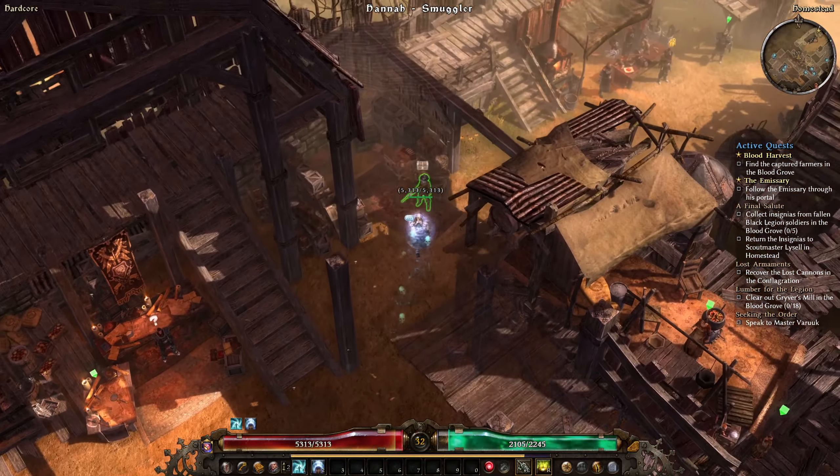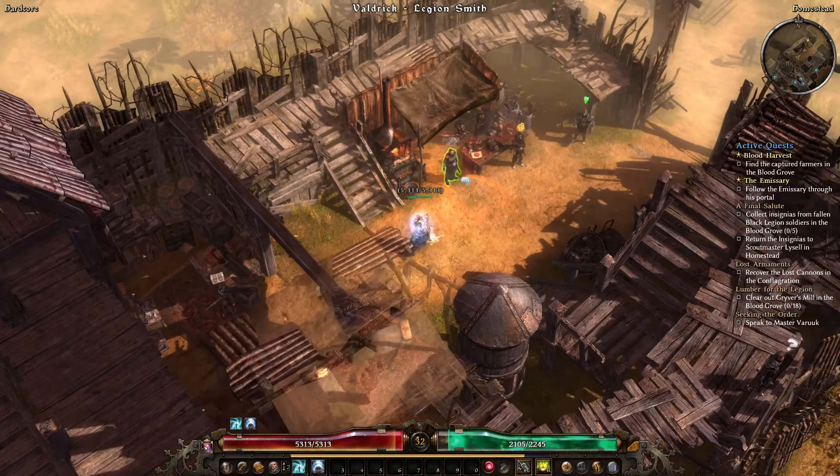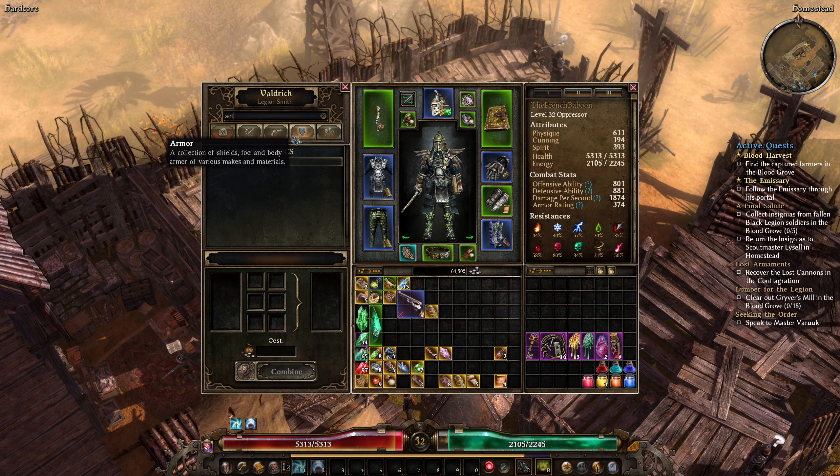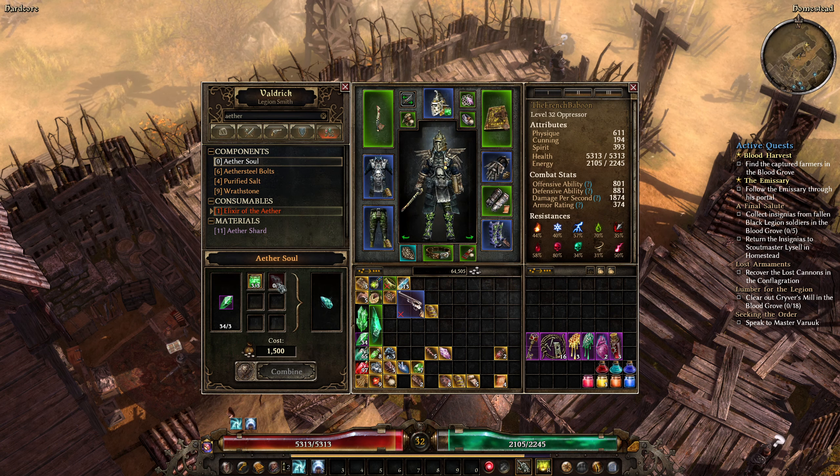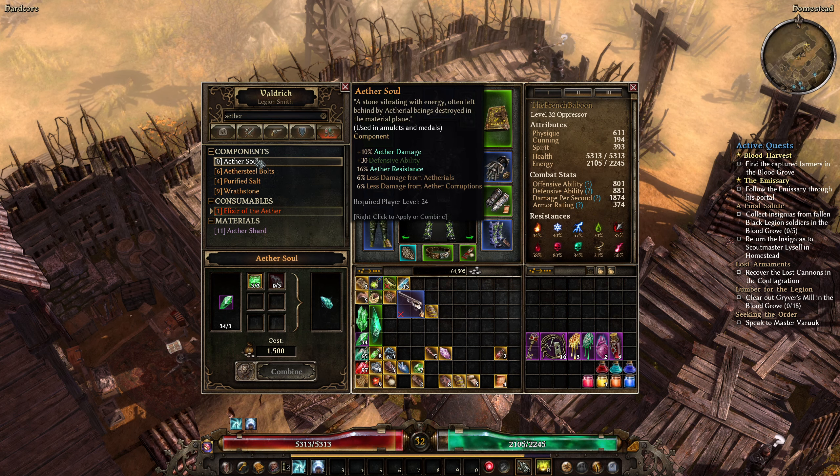It's going to be more of the same: ether patches on the ground and ether mobs. To prepare, I feel like 34% ether resistance is not going to be enough, so I'm going to craft one ether soul and that's going to bump our ether resistance to 50.